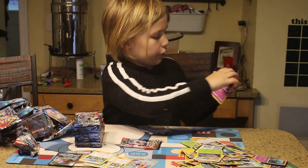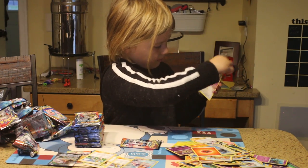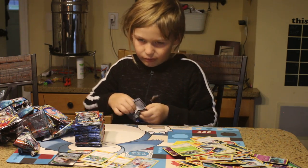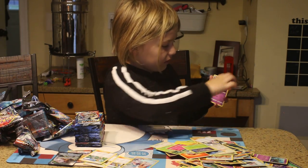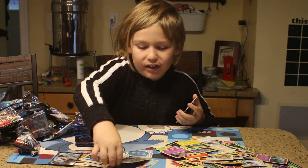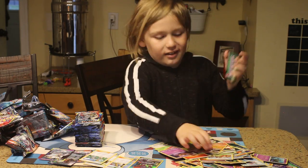Rowlet, Phantump, Magnemite, Lillipup, Trapinch, Duskull, Wishiwashi, Spire Energy, Oltom, Type Null, and Heracross. Last pack of the pile — let's see what we get. I saw a GX — it's awesome! Rowlet, Phantump, Alolan Grimer, Magnemite — whoa! Two character cards, that's another Tag Team GX — that is good! Fairy Energy, Professor Oak's Setup, Pyroar, and a Code Card.